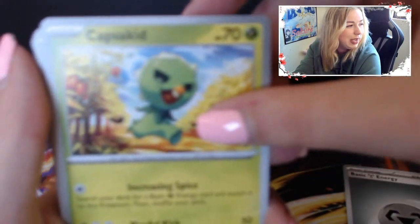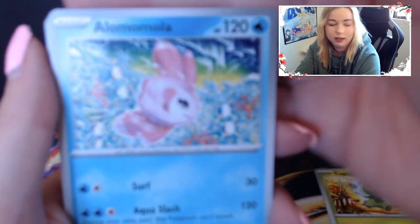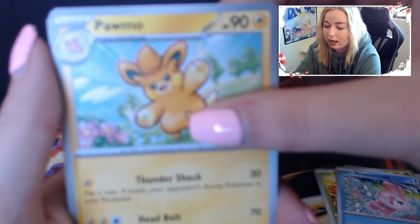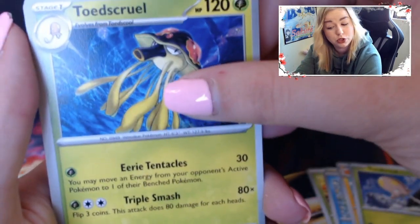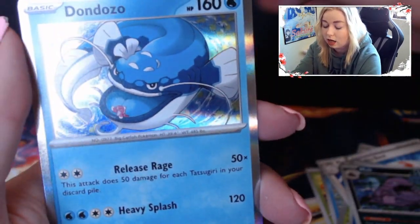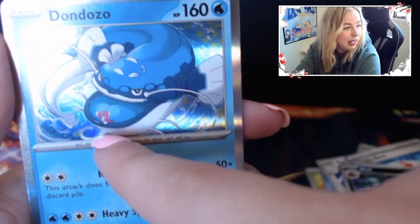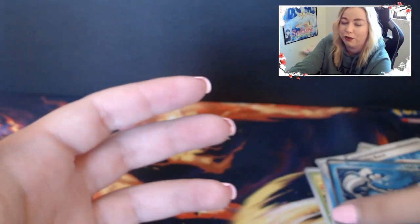Pack 10: Capsikid, Alolomola, Pomo, Toadschool, Toadscruel, Mousehole, Vitality Band, Clawitzer, Muk, and Dondozo on the end. He's got the little Tatsugiri hanging out - I don't know if he's having a good time or screaming out for help.